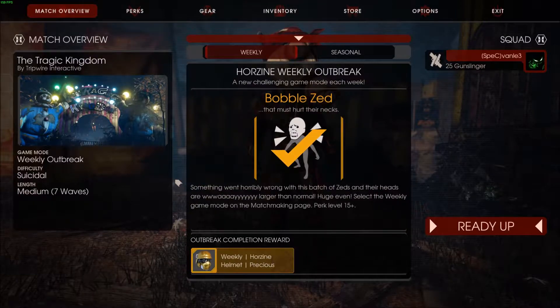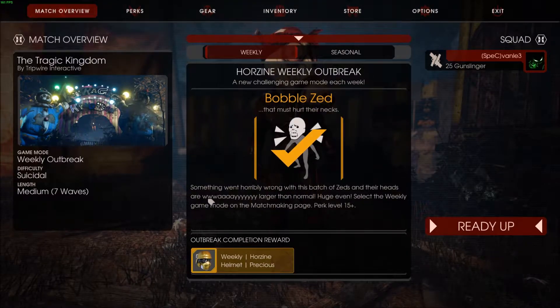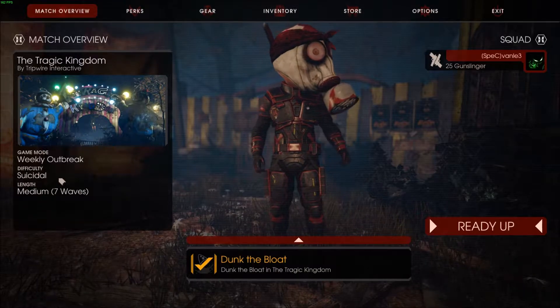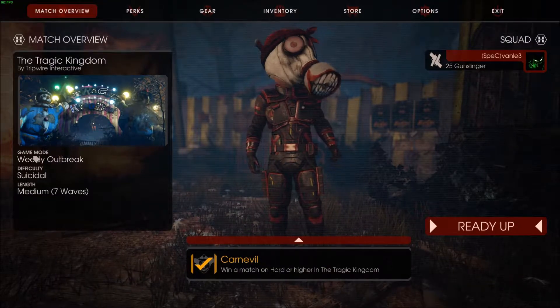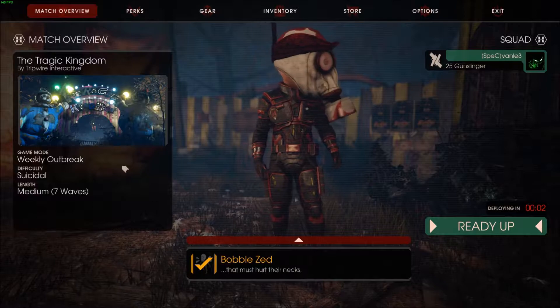Welcome back to Killing Floor 2. We are once again here with another weekly mission. This time, something is horribly wrong — their heads are way larger than normal. It's locked to suicidal difficulty and medium seven-wave length as per usual. You choose it by going to the game mode and choosing weekly, and the map I picked is the new one — you can pick whatever you wish.